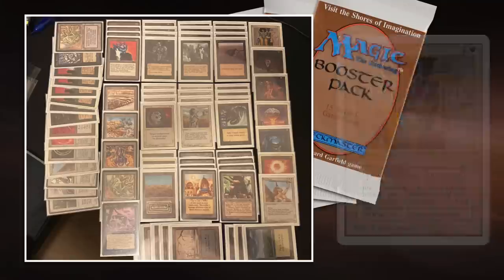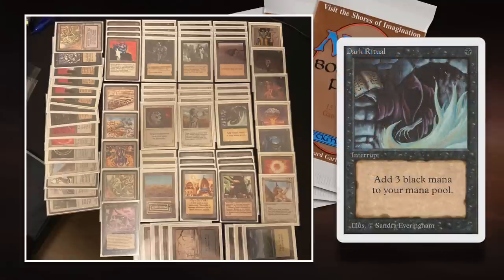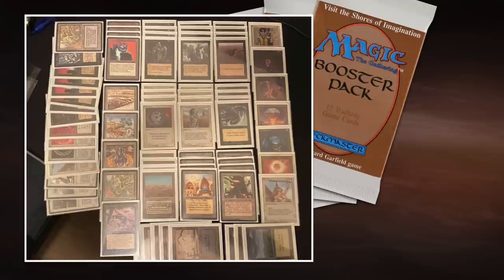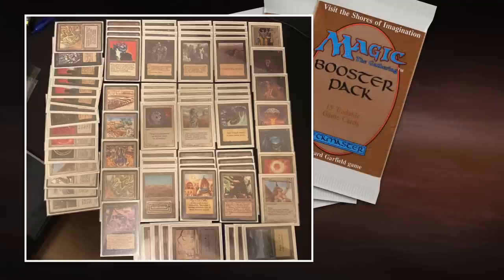He's playing with 1 Serra Angel and dipping more into black — Sinkhole, Black Knight, Hypnotic Specter all require double black to cast. So he's going a little more into black than white. Of course he's playing 4 Dark Rituals. What he wants to do is ramp up, play tempo with the Dark Rituals, get a creature out early — preferably Hypnotic Specter but could also be a Mox turn 2 with the help of a Dark Ritual. He can also slow opponents down with Sinkholes. Then we see the usual suspects: Mind Twist, Demonic Tutor — just awesome cards. One Icy Manipulator and a Mox to help him ramp up as well.